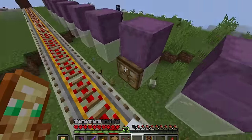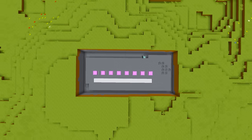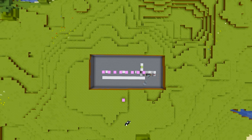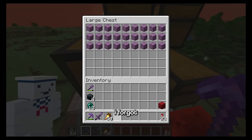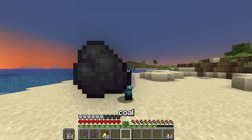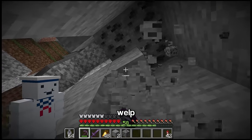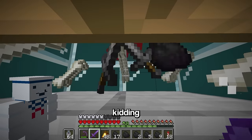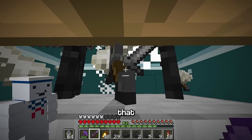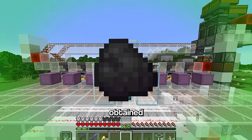With the glitched shulkers ready, I built the actual machine, which is pretty simple. Then I loaded in the one hundred thousand cactus, but realized I forgot the coal needed - since one coal smelts eight blocks, I needed 12,500 coal. Rather than getting it manually, I just afked my wither skeleton farm for a couple of hours.